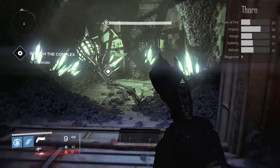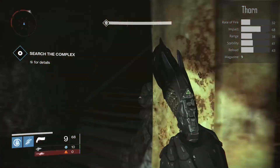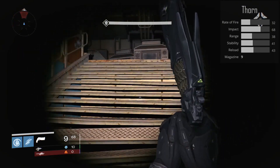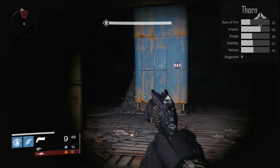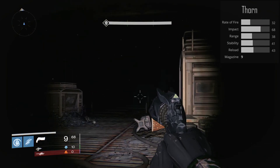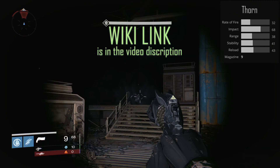You get the Thorn by doing the exotic bounty called A Light in the Dark. I think this is the hardest bounty to get in the game, because it requires you to go in the Crucible and get 500 Void points consecutively, and dying actually subtracts points. I'll provide a link to the Wikipedia here.